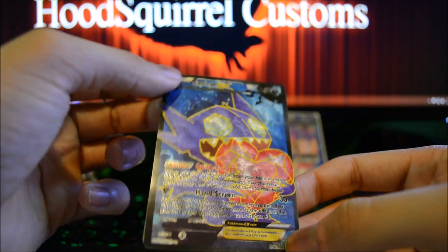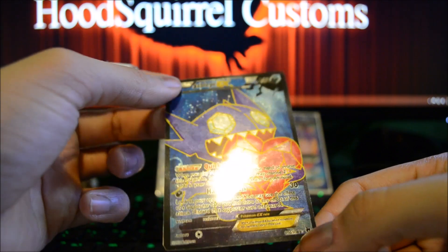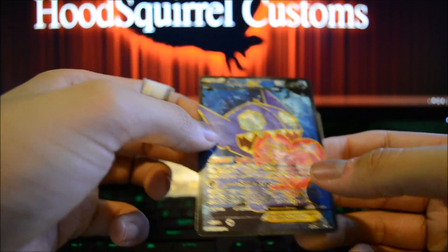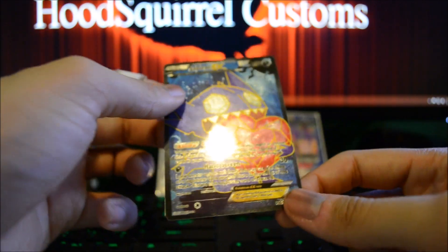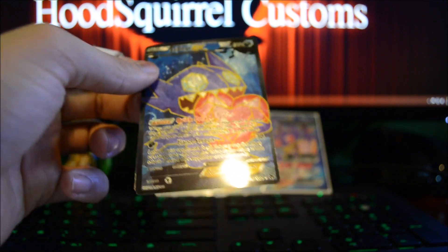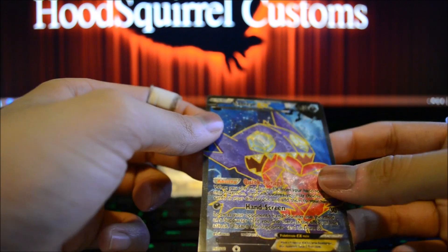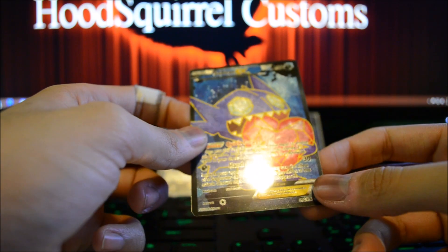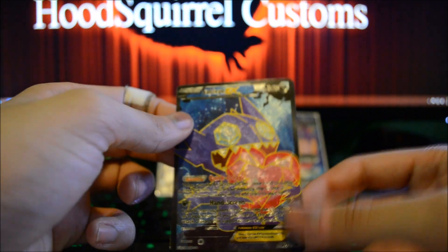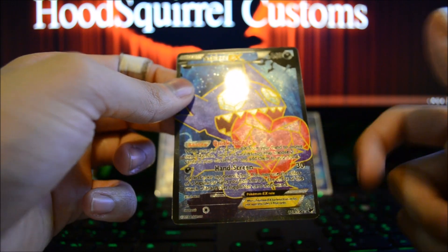Pretty fun card I would say. He only has 160 HP, so he's pretty easy to knock out. The good thing about him, though, is that he has no weakness, which is pretty fantastic. My thought behind this card was to make him pretty annoying — have an effect where he could kind of discard your opponent's hand in a certain sense, kind of use their resources. And then also give him an effect similar to Alakazam, where if you evolve into Mega Sableye, he could pick up two cards from the discard pile.